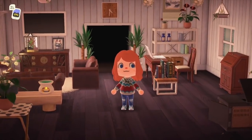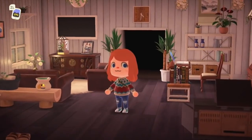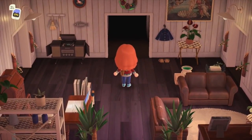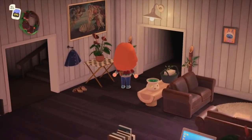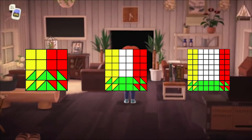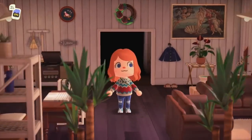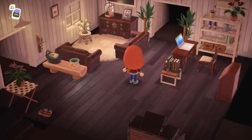Feng Shui is a game mechanic in which the player's Happy Home Academy score and luck are increased based on furniture arrangement. It's based on a practice originating from ancient China where housewares are arranged to increase positive energy. Every furniture item has a color assigned — red, green, and yellow affect Feng Shui. Red corresponds to the east end of a room, green to the south, and yellow to the west. In the original Animal Crossing, there are two additional colors: orange corresponds to the north, and special items can be placed anywhere and still increase Feng Shui.